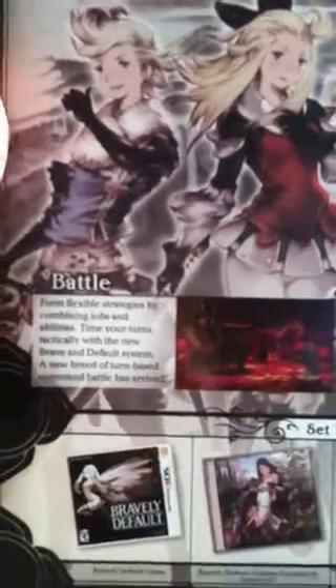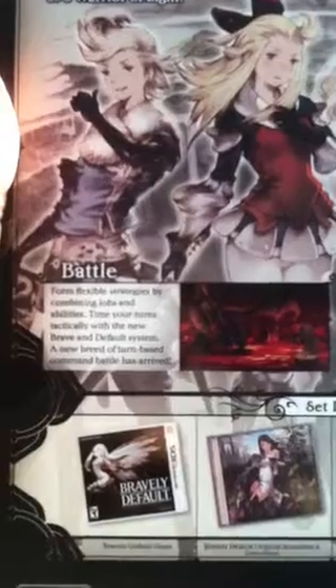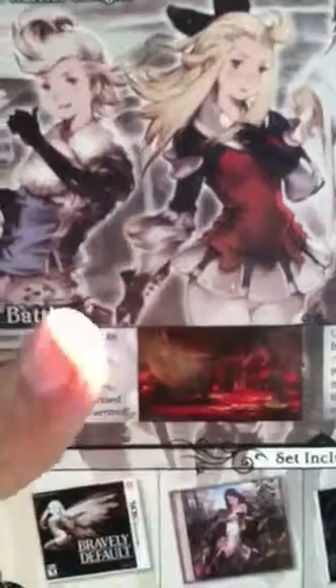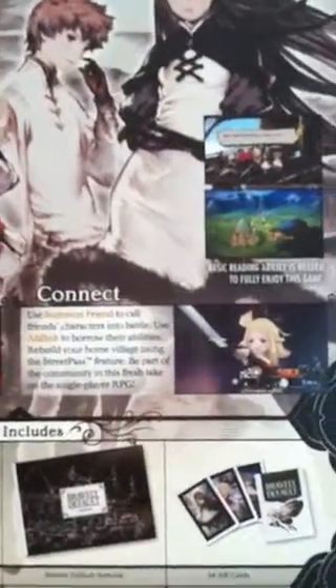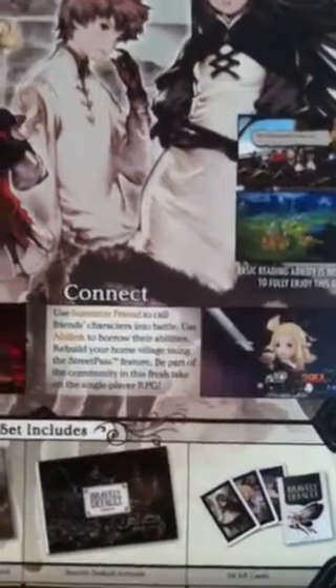Form flexible strategies by combining jobs and abilities. Time your turns tactically with the new Brave and Default system. A new breed of turn-based command battle has arrived — we had a nice taste of that in the demo. Use summon friend to call friend characters into battle, borrow their abilities, rebuild your home village using the StreetPass feature. Be part of the community in this fresh take on the single-player RPG. Basic reading ability is needed to fully enjoy this game — yes, indeed it is.